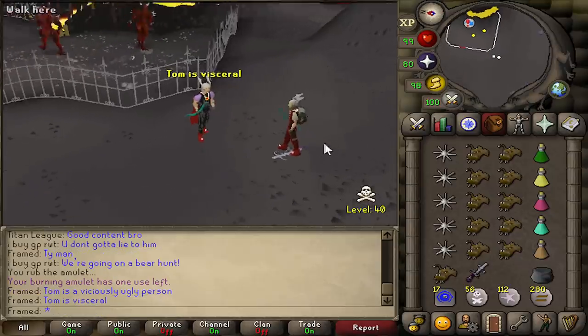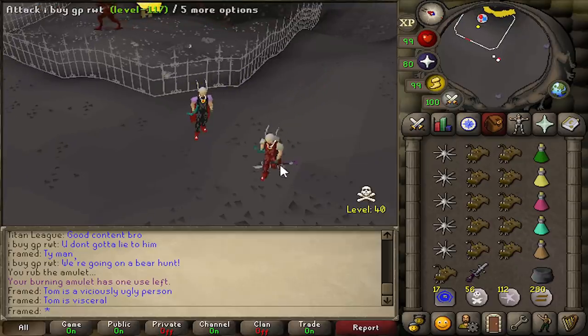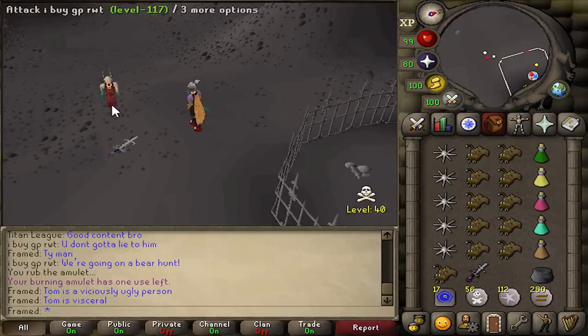But first, there's a working theory that if you take a bunch of Ancient God Sword special attacks and use them on the target on the same tick, they cannot survive. So I brought a few friends along with me to test that out.